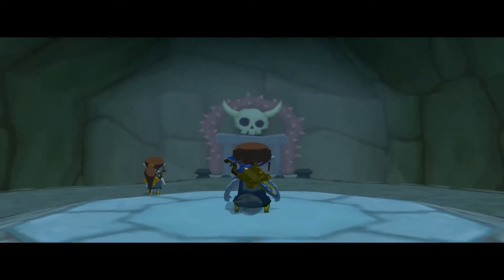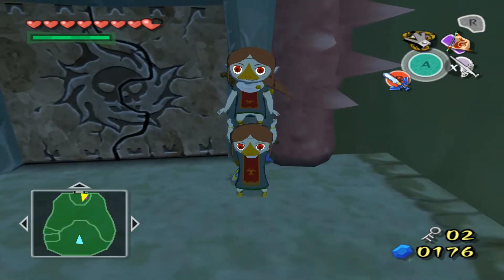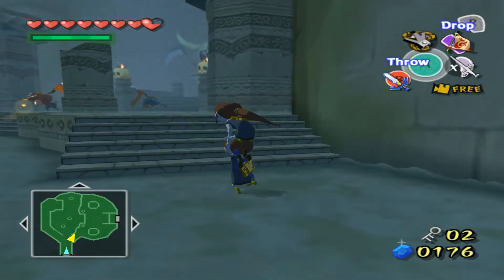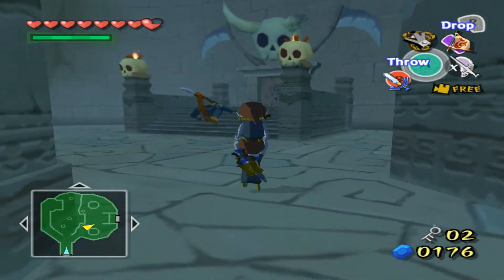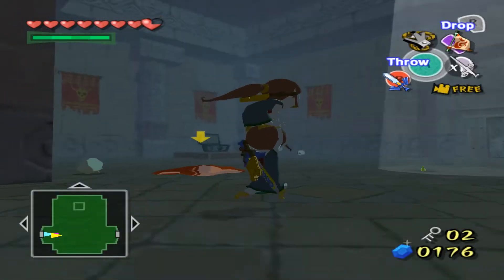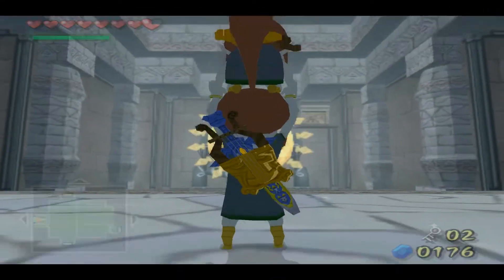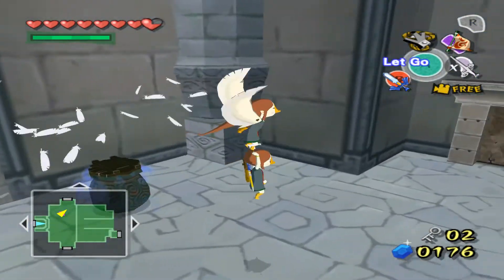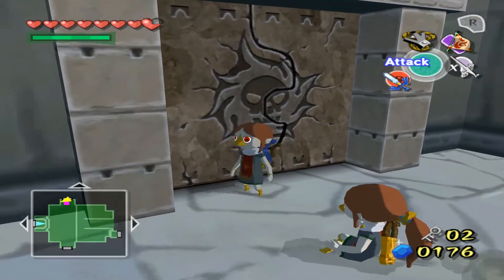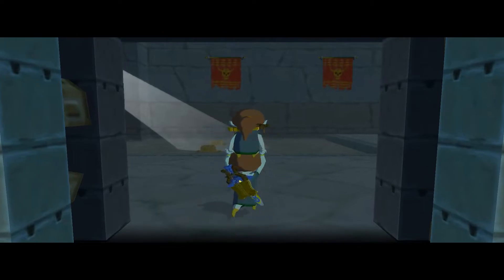I think I left Medli in a certain part — I'm not sure. I forgot where I left her. Oh, she's right there! Let's go check it out. Grab Medli — this is amazing, best sight in the entire game. I think the door's already open — yes it is. That guy got close. So we got this already. I think it was over here. Was it this room? Yeah, it was this room.